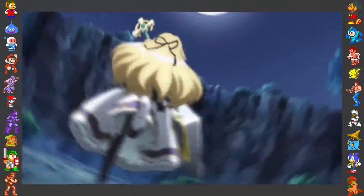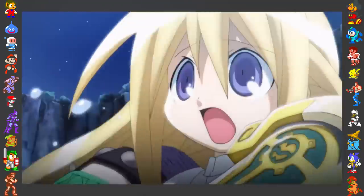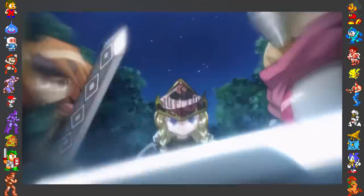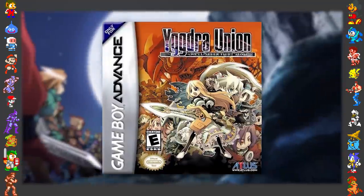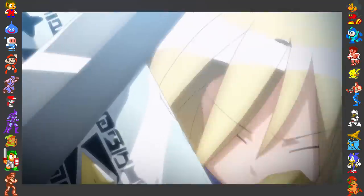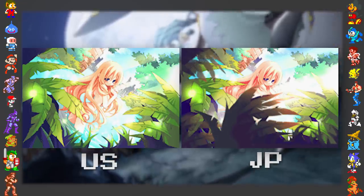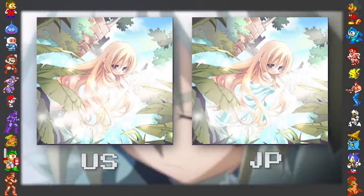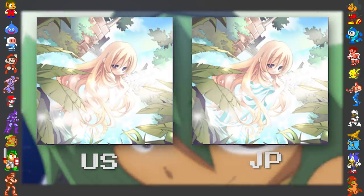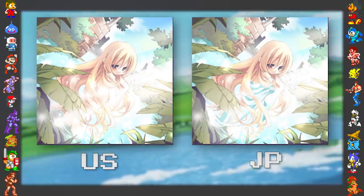When it comes to video game censorship, most titles that end up getting censored are those being localized into English from Japanese, and the censorship is almost always to remove lewd or risqué imagery. However, with Yggdra Union, the opposite is true, with a rather revealing bath scene having more on display in the NTSC release than its Japanese counterpart. The image is covered with additional foliage in the Japanese release, not present in the US version. This also remains true for the later PSP version, though the Japanese version has been altered so that Yggdra can be seen draped in a cloth, also not present in the US version.